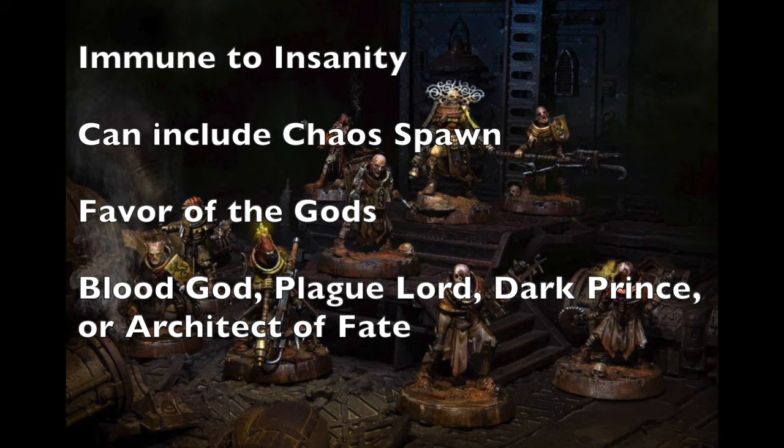Chaos spawns are really powerful brutes, though their stats are random. They're great at close combat. You also get boons depending on which chaos god you follow — for example, following the Blood God gives your leader an additional attack. The four chaos gods in Necromunda are Khorne (the Blood God), Nurgle (the Plague Lord), Slaanesh (the Dark Prince), and Tzeentch (the Architect of Fate). Plan accordingly for which god and benefits best suit your gang.